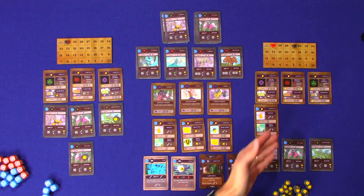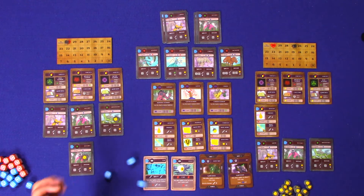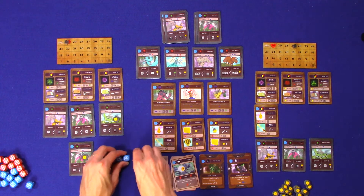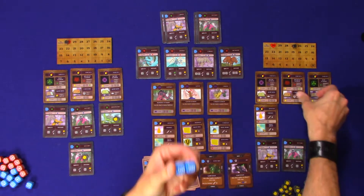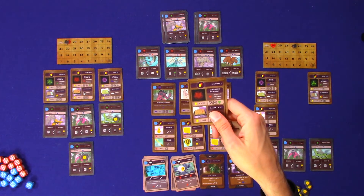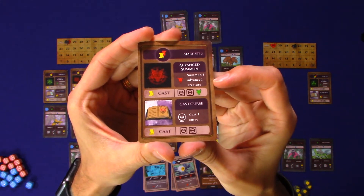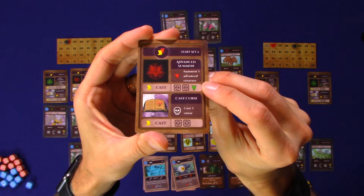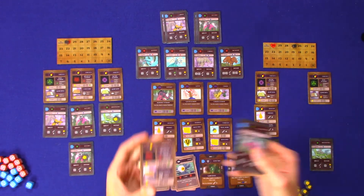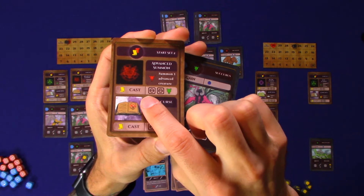Player two only has three dice to gain, so we roll those. It was still a pretty good roll. I rolled these symbols, and on this card — spell set two, the advanced summon power — you can cast that. See the little green icon? That matches the icon on a level one creature, so if you want to cast this, you need these two dice and you also have to discard a level one creature.